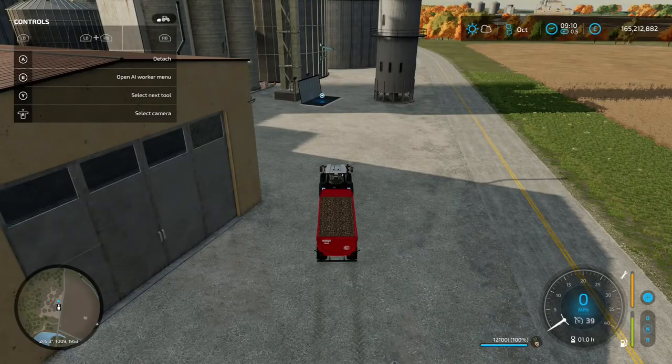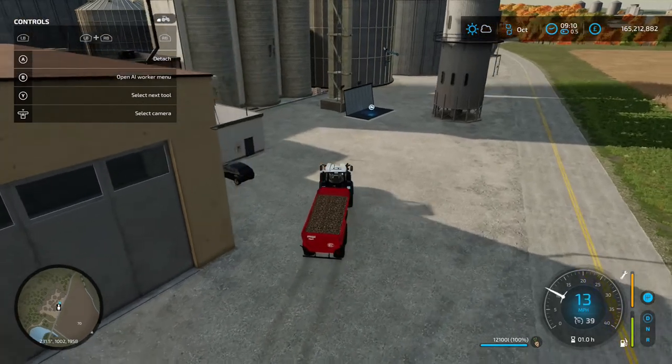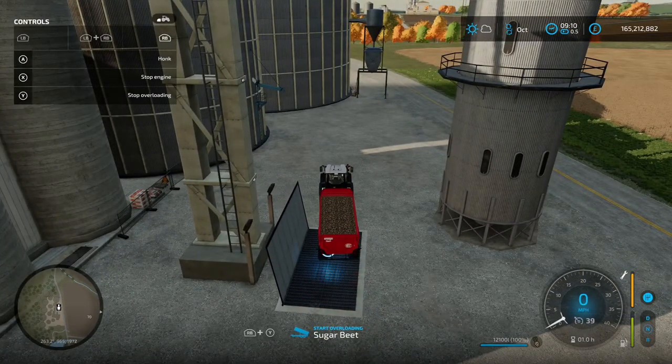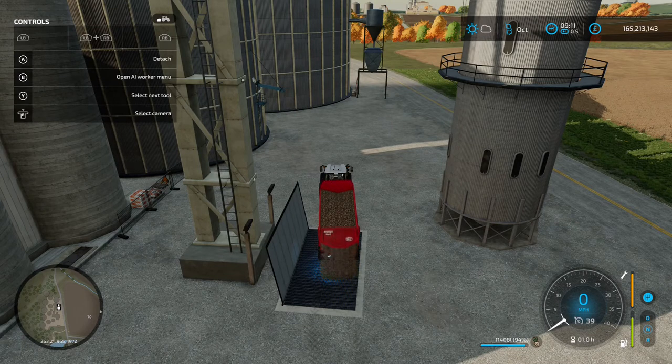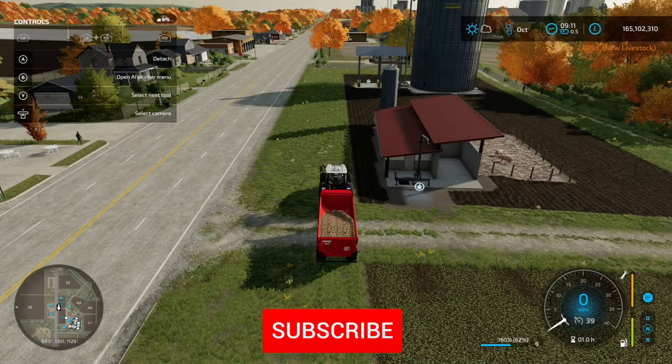For selling the crop, go into the prices menu. The best price for sugar beet is 415 per thousand liters at Goldcrest Valley — you'll need a train for that, so check out my other video on that. Where I am now, Feeding Grain South is giving 377 per thousand liters. Drive over the grating where you see the blue icon, get to the right spot, press RB and Y, and it'll load into the hopper to sell your crop.